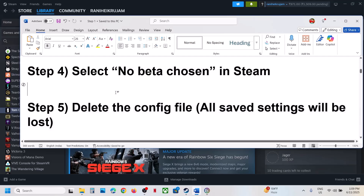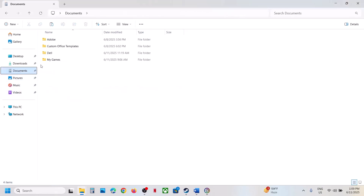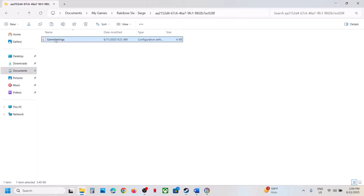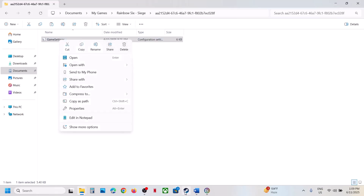The next step is to delete the config file, but before that be aware all saved settings will be lost. To delete the config file, open File Explorer, go to Documents, open My Games, open the Rainbow Six folder. If you see the GameSettings file, right click and delete it, then launch the game and check.